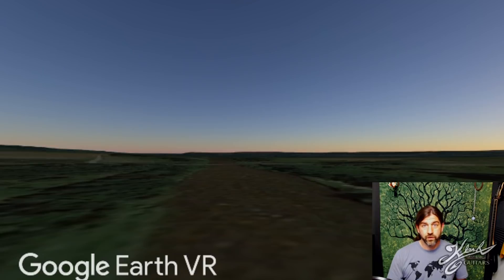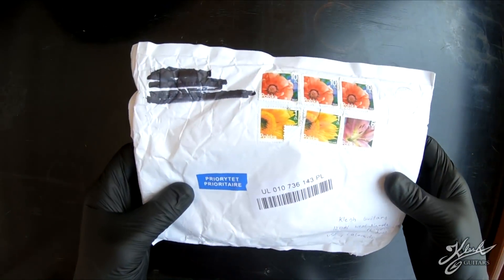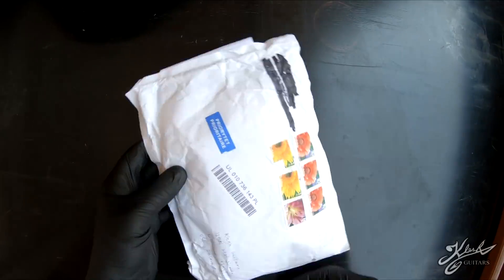If anybody else would like to send me pay dirt to do a review, there is an address in the description. Let's go ahead and take it over to Krusty Rusty the pan station and see what kind of gold's in it. Here it is — our package from Poland. The address is crossed out, so let's go ahead and cut it open.